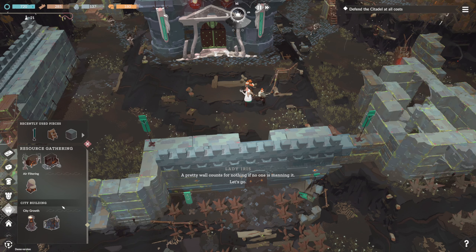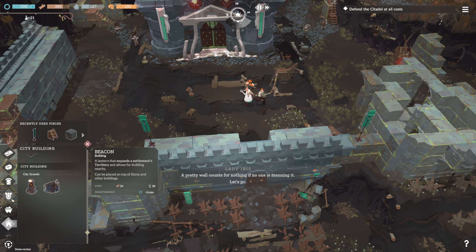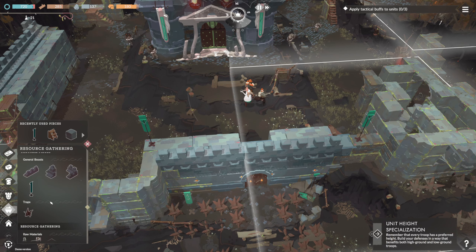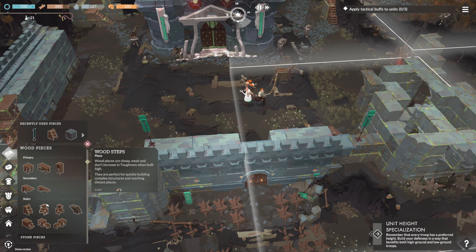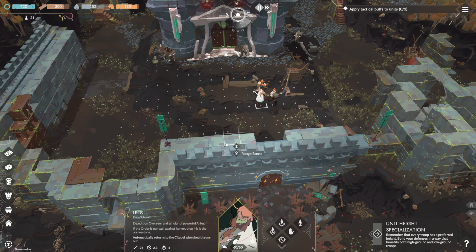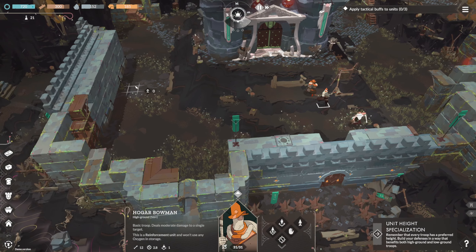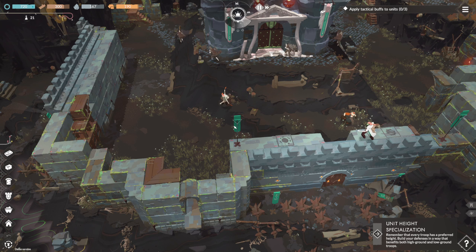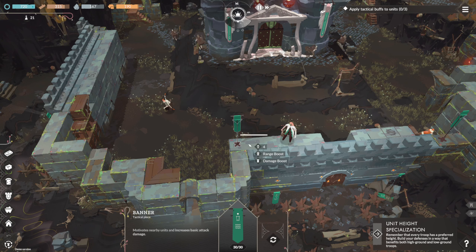Pretty wall counts for nothing if no one is manning it. Let's go — let's man these walls. Apply tactical buffs to units. Let's get some people up here. So you click on this.